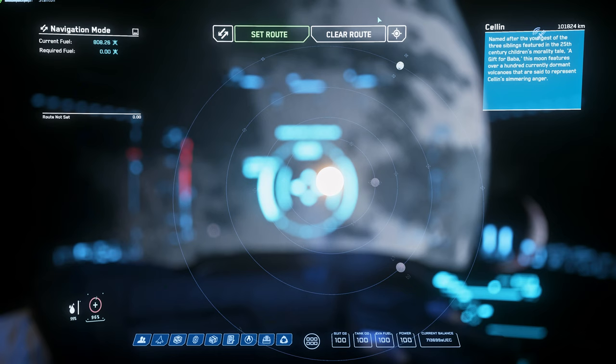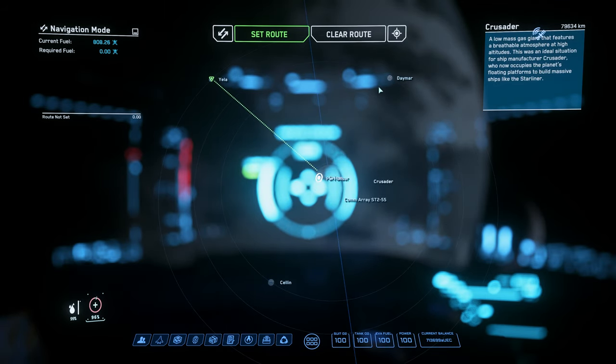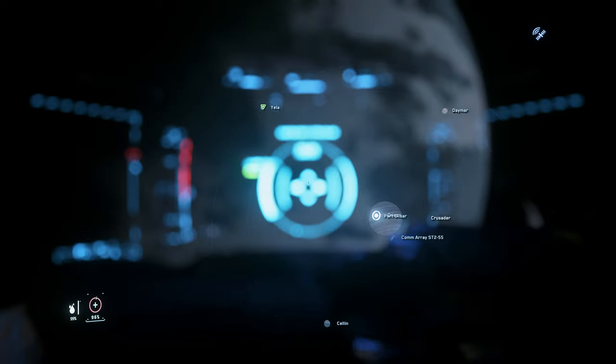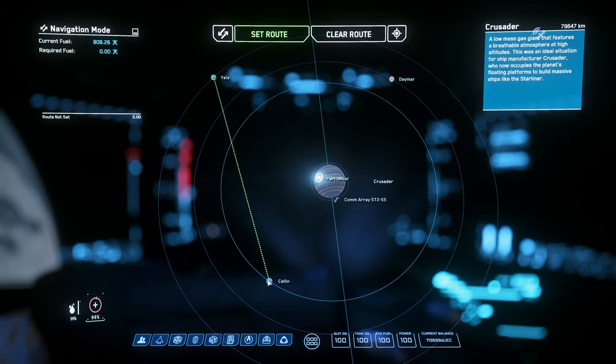So for the third fast and easy trick, think about the three moons — Daemar, Yela, and Selen in Crusader — like a triangle. From Yela you can jump easily to Selen or easily to Daemar. But from Selen, jumping directly to Daemar is difficult because the Crusader home planet is in between. From Daemar, jumping directly to Selen is also difficult. So if you're doing missions in Crusader, you may find it a bit frustrating to jump between them.